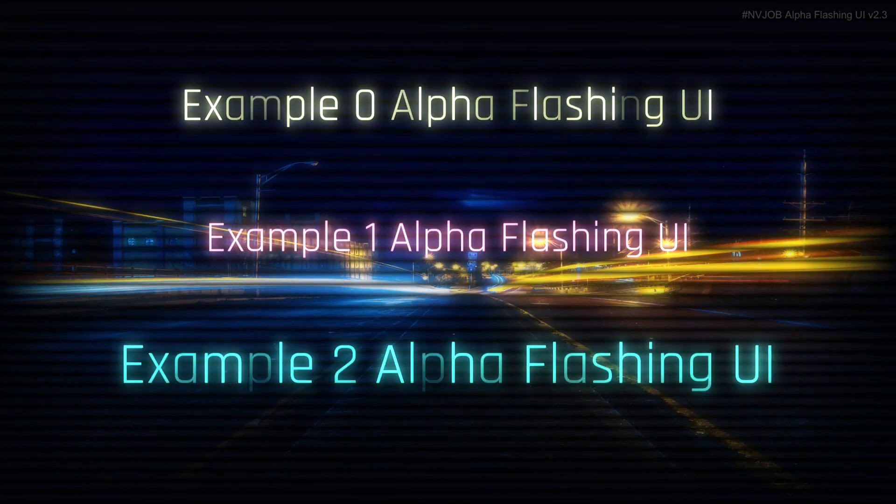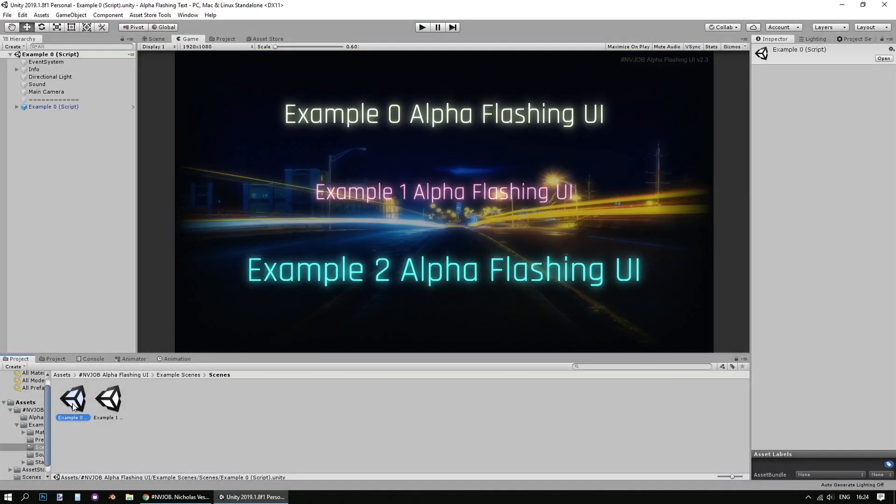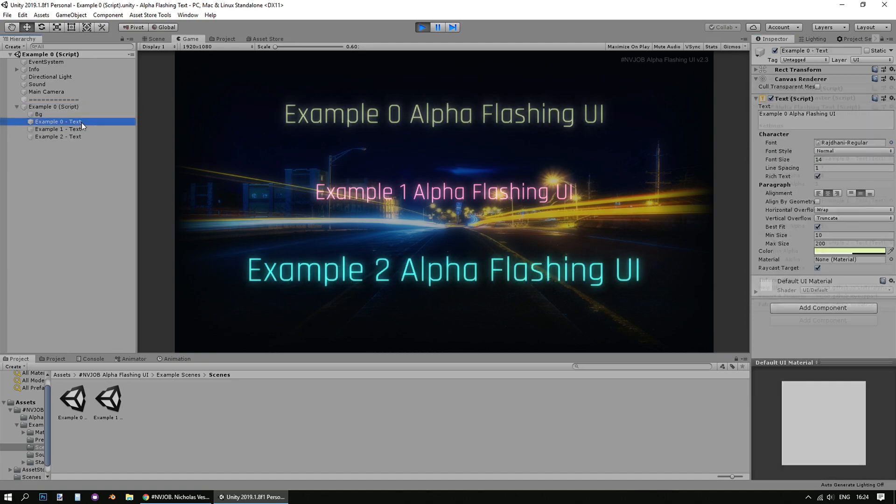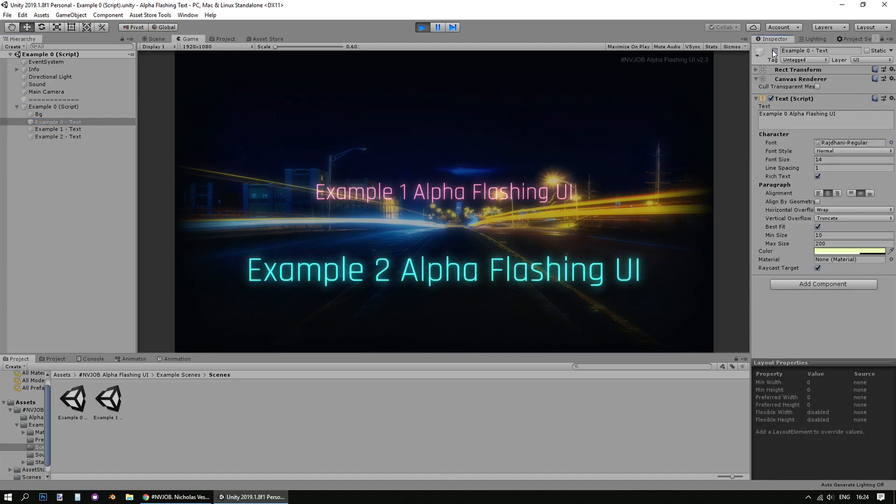The next one is the Alpha Flashing UI and Shaders. This is two different shaders — one shader for text, and one for sprites — and this allows you to create various effects, such as a gradient of the text, to produce a large number of specific flashing effects for text and sprites.